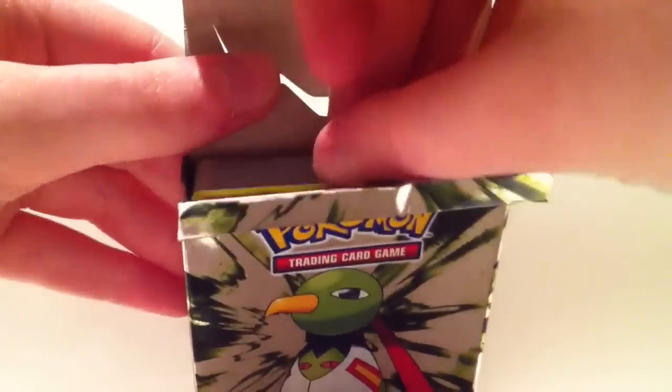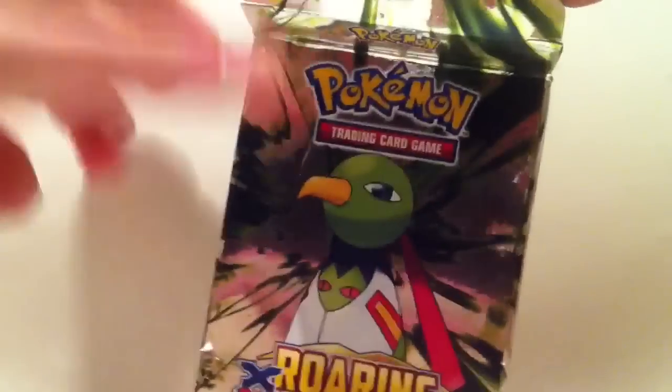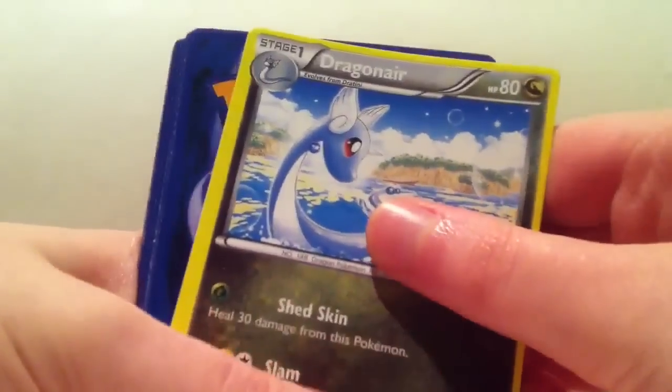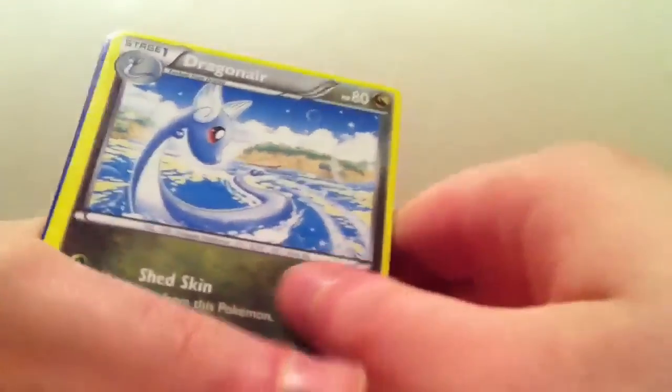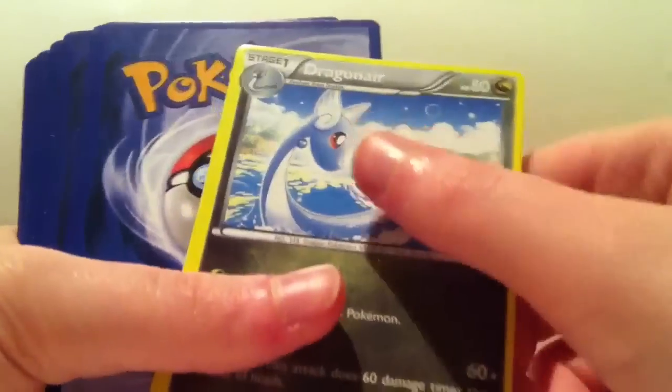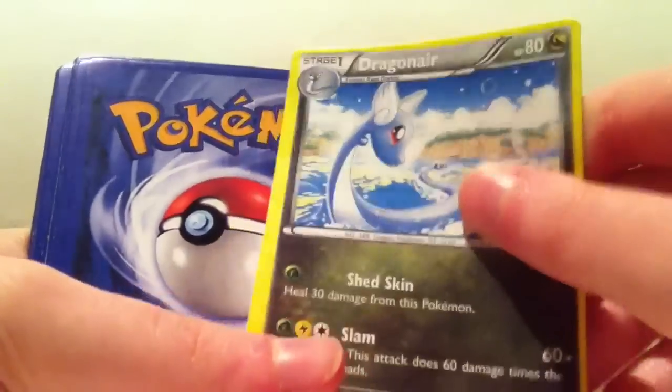Let's open this up and see what horrors await us. Oh, we have a Dragonair first. Of course — wouldn't be fake cards without things that are the wrong way around, would it? We have this Dragonair that's not where it should be, so let's put it in the back.